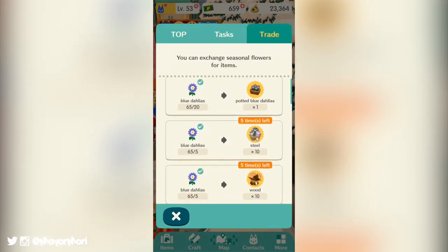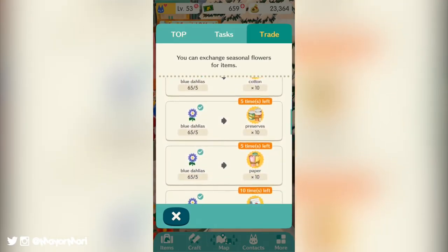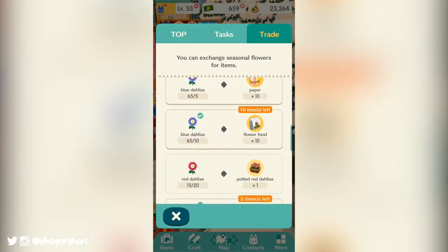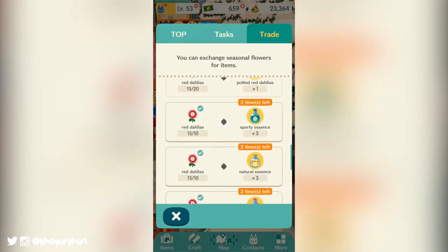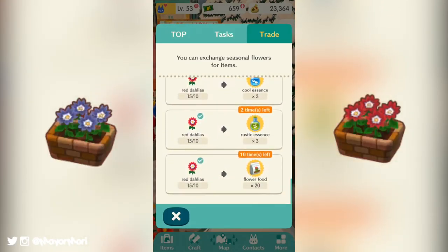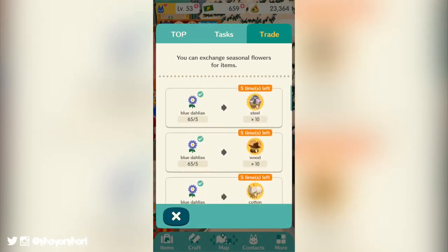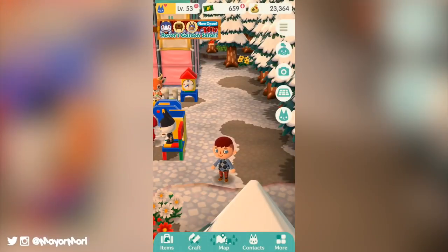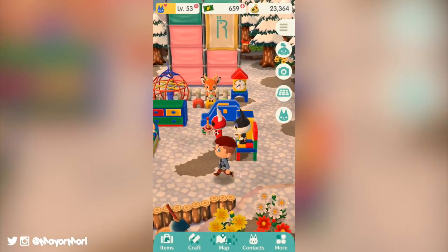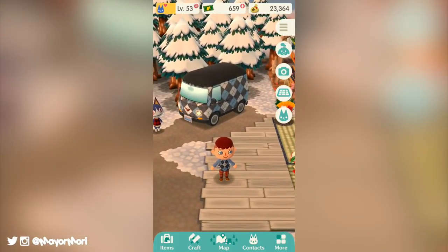The trade tab is another excellent menu which allows you to trade the flowers you've been harvesting without going all the way back to your garden or even talking to Lloyd. Here you can swap some of the flowers for some cool potted versions, some much-needed essences or even flower food. I recommend getting potted versions of the flowers first, then trading for some flower food, and then at the end of the event using the rest of your flowers to stock up on some essences and crafting materials depending on what you need.